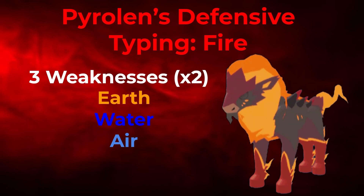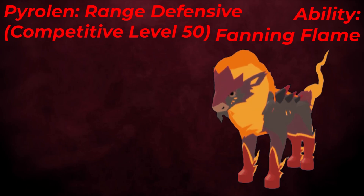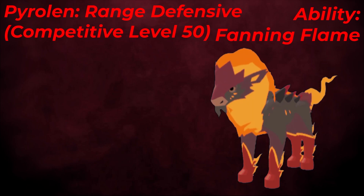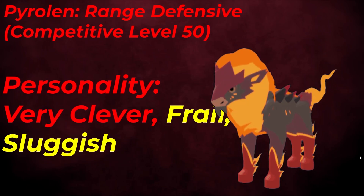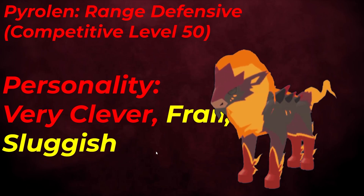Let's talk about Pyrolin's set. Pyrolin's range defensive set utilizes the ability Fanning Flame. We're running range defense because we have a lot of great matchups against range attackers, and Fanning Flame removes one of our three weaknesses, making it even harder to take down Pyrolin. The personality is Very Clever / Frail Sluggish — this boosts your best overall stat while Frail and Sluggish are stats we're not using anyway. You can alternatively run Robust Clever to avoid a speed decrease.